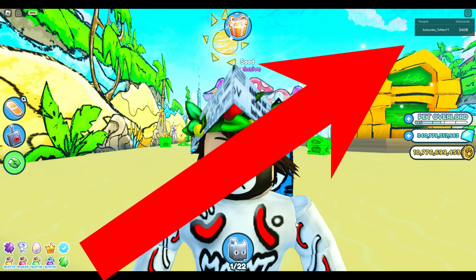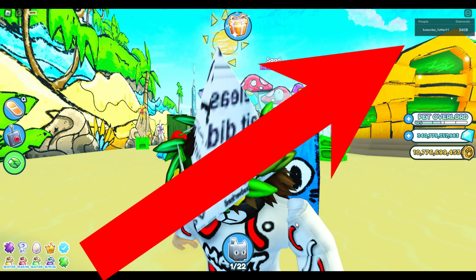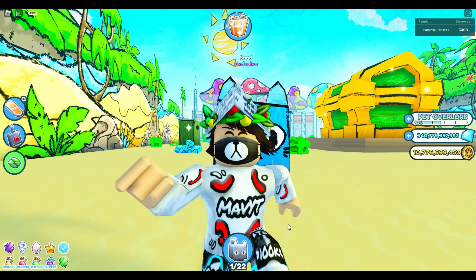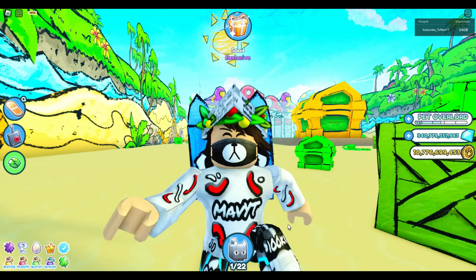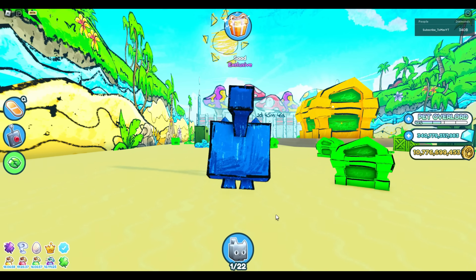Don't worry if you don't have many coins — the video in the top right corner will show you how to get a lot of coins, even if you only have seven or nine pet equips. Watch that video later since it'll be on the end screen.